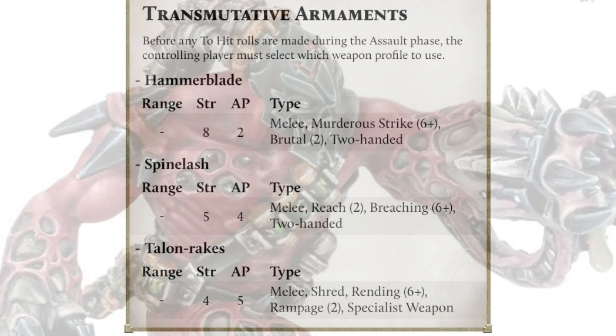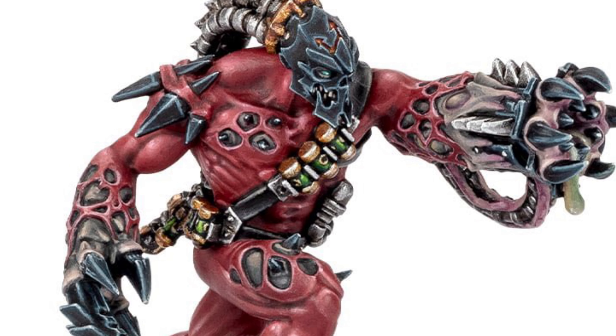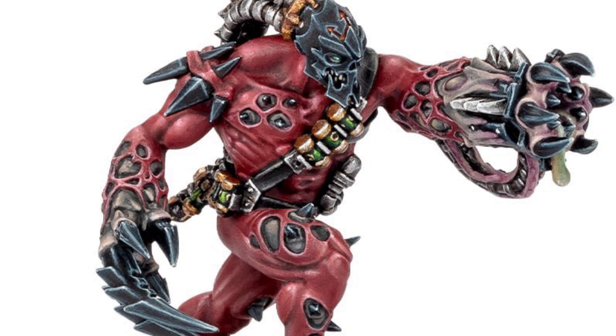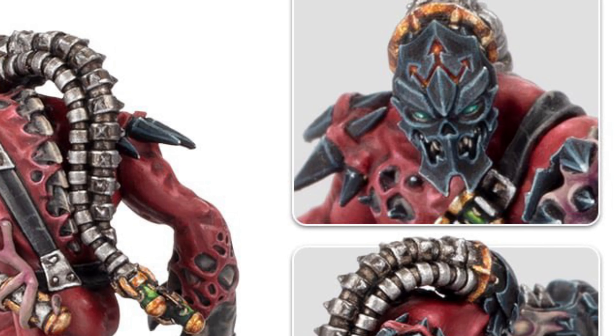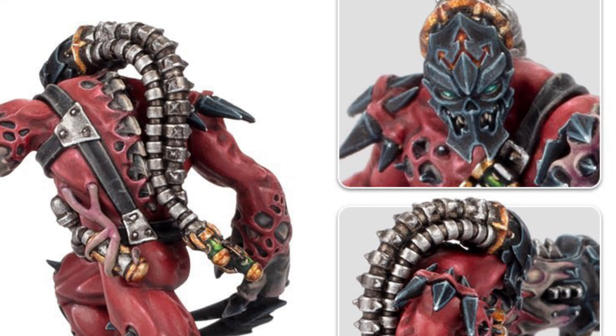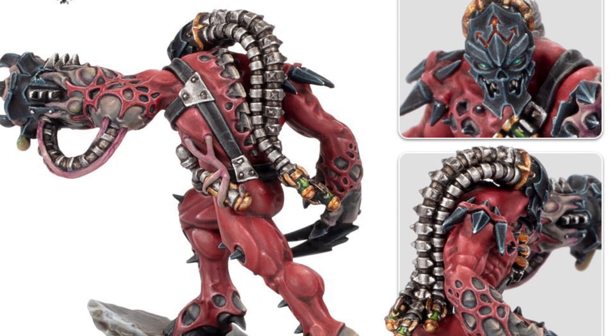I'll leave a picture on the screen so you can have a look at those weapons and decide what you think. It's definitely an interesting looking miniature. It kind of reminds me of a cross between Green Goblin and Ultron when I look at the face — and I can't quite unsee it now. But yes, the traitors are getting a brand new assassin-type character.